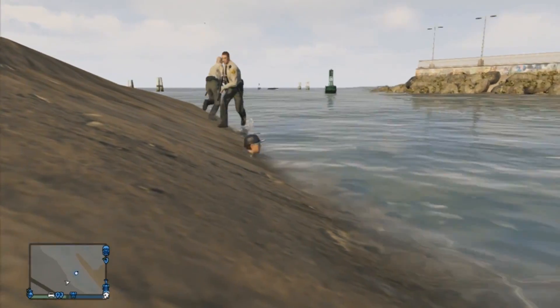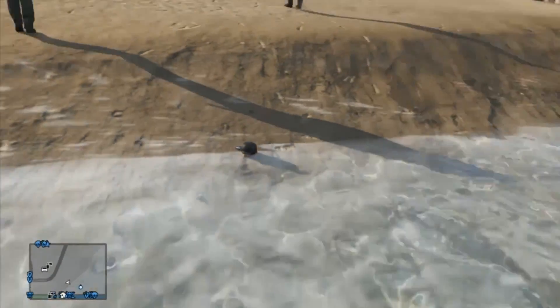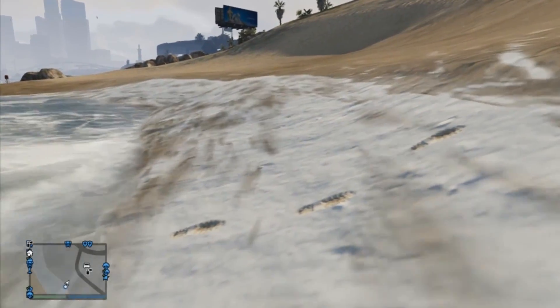Just keep swimming until your head pops up or part of your body. And if your friend's looking at you when you do this, you should be floating and it'll look like you're swimming on land, like above land.